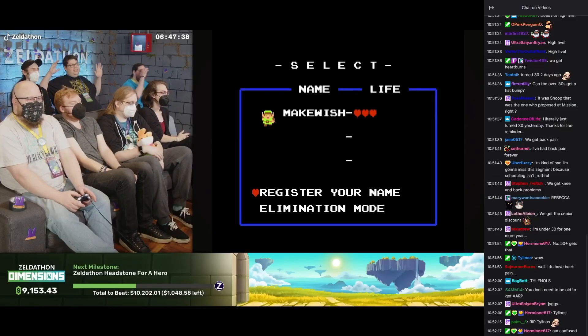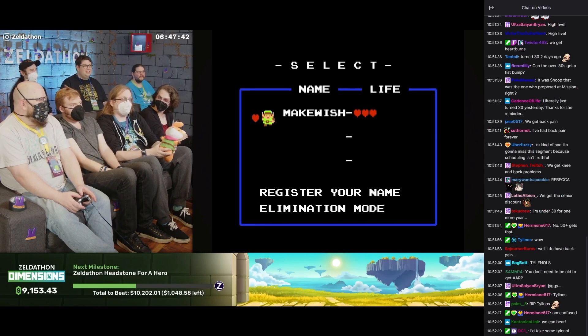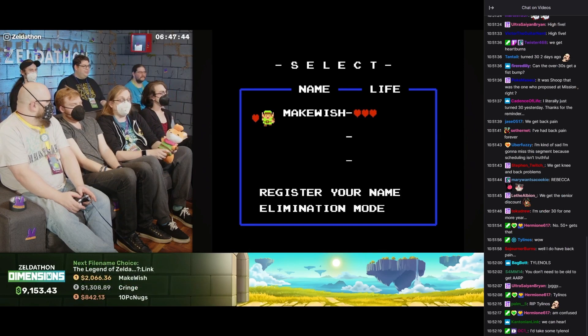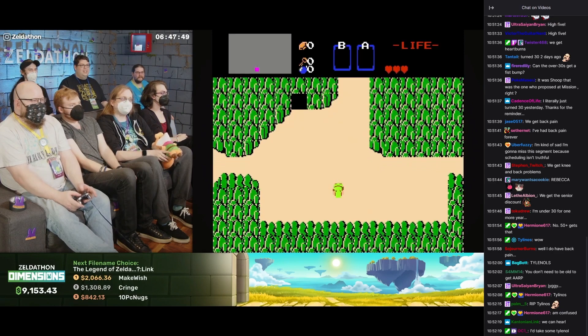On December 27th, the game was revealed live to the Zeldathon audience. 'Why don't we just start the video game?' 'So if I'm correct, no one has done this before — you are seeing history in the making. Shoop, take it away: Zelda Tilt and Tumble!' 'Tilt and tumble, all right, let's go!'